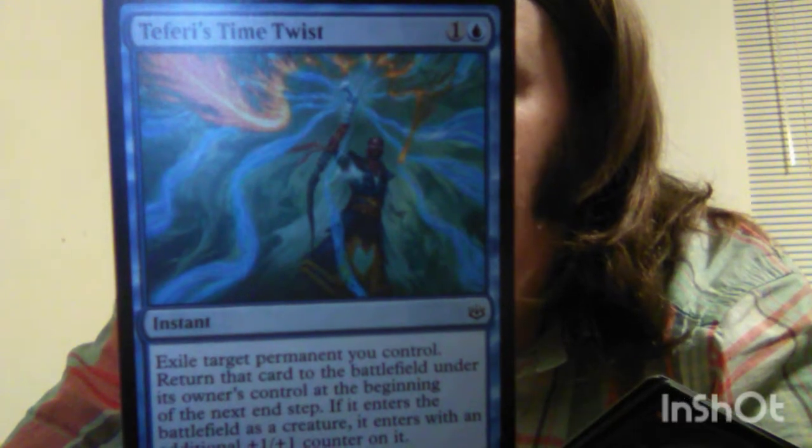We have Teferi's Time Twist — two mana, one blue plus one of any color, instant. Exile target permanent you control, then return that card to the battlefield under its owner's control at the beginning of the next end step. If it entered as a creature, it enters with an additional +1/+1 counter on it. Looking at this with Bulwark Giant: you play Bulwark Giant, then play Teferi's Time Twist, and you would gain ten life total. Flavor text: 'The safest place for you is not now.'